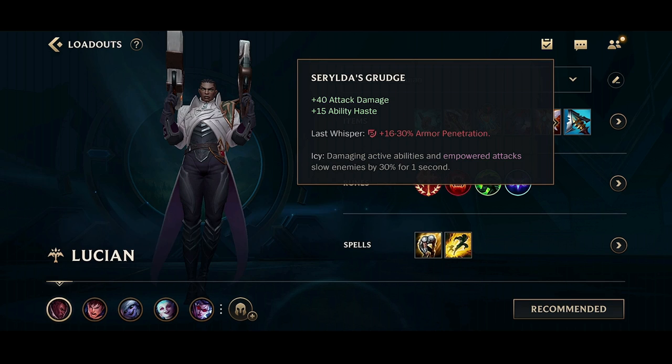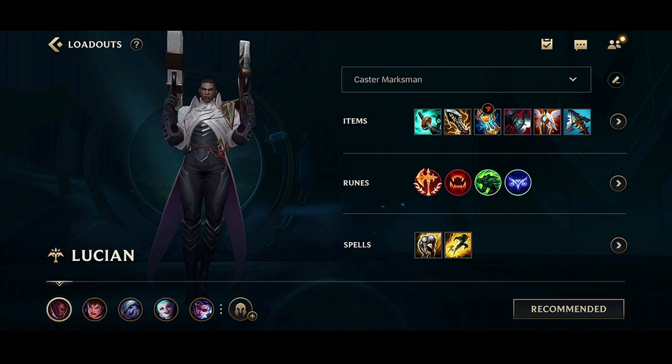I like personally running the Red Boots. Next you're going to want to get Black Cleaver, Guardian's Angel, and Grudge. You could get the Grudge before the GA if you want, and I'm pretty sure I actually do this in the gameplay as well.